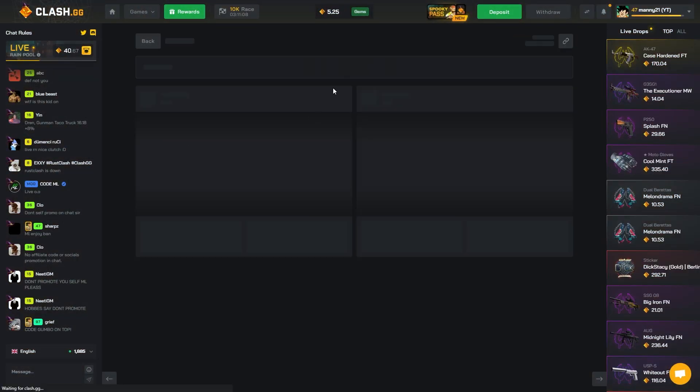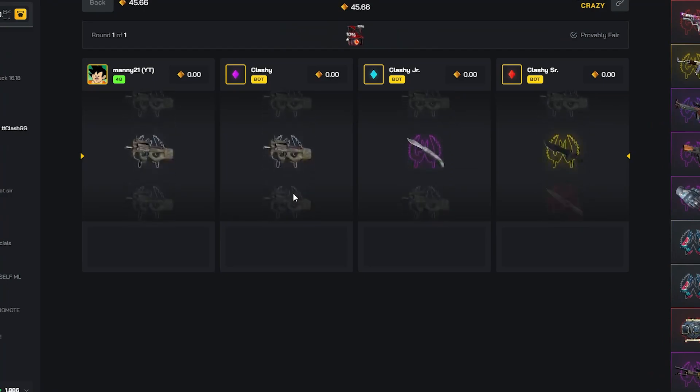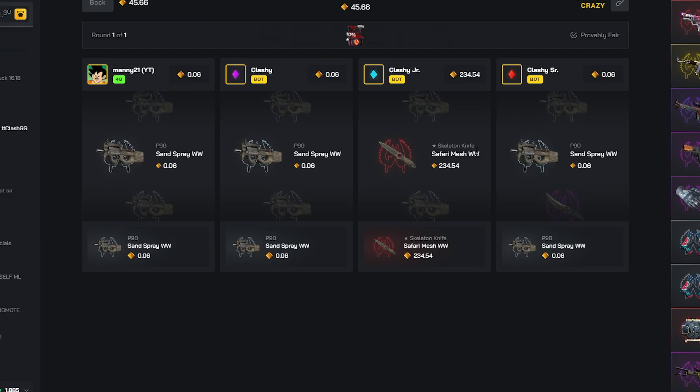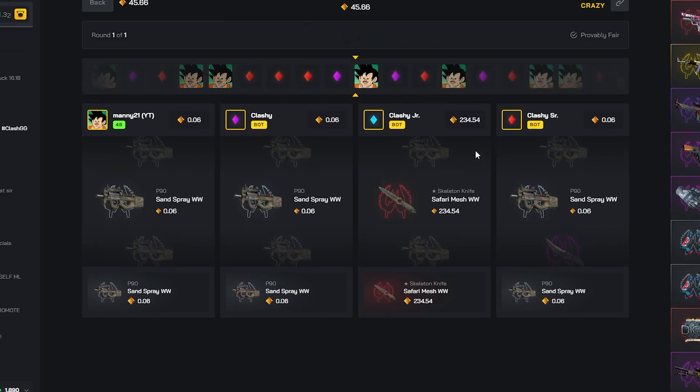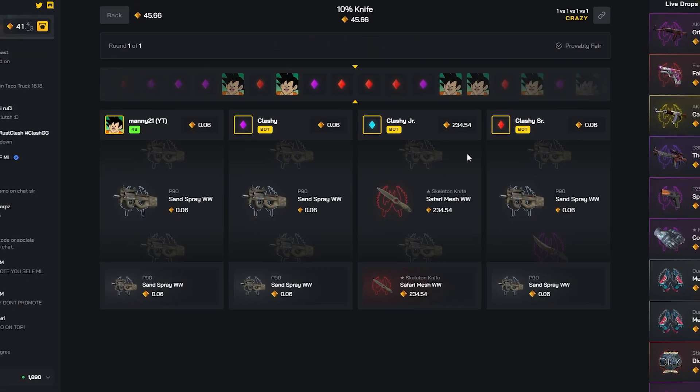Four-way crazy 10 knife battle. Let me pull something here. Come on, at least two of the bosses pulled one. Please win the tie bro, please win the tie. Come on, stop on Goku's face — no it's not, where is it man?